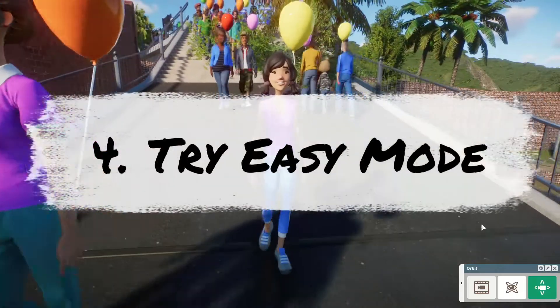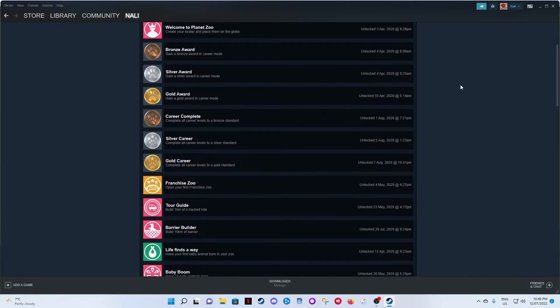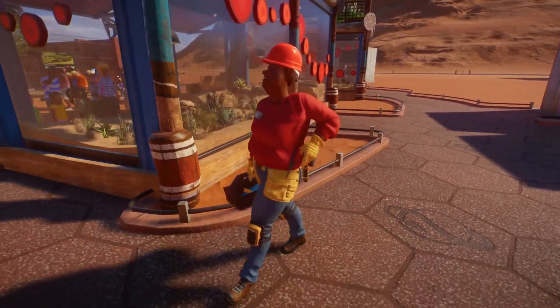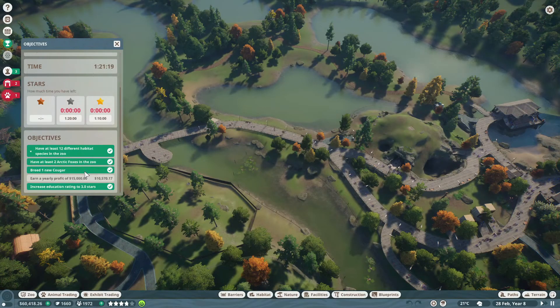Tip number 4: Try easy mode. There's no Steam achievement or reward for completing time scenarios on medium or hard mode, other than bragging rights. So if you're keen to achieve gold and unlock those statues, go for easy mode. Those extra minutes could mean the difference between gold and silver.